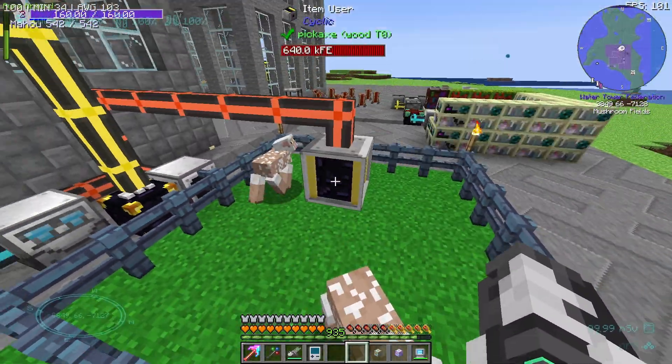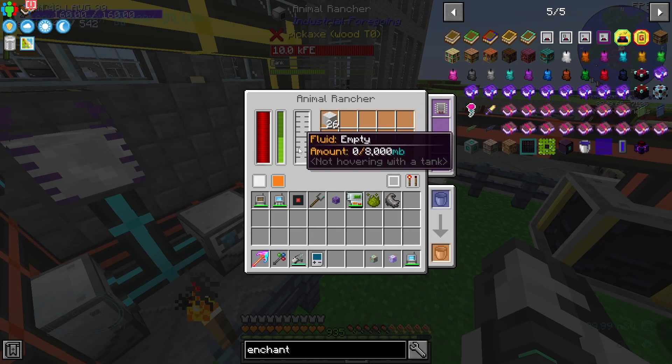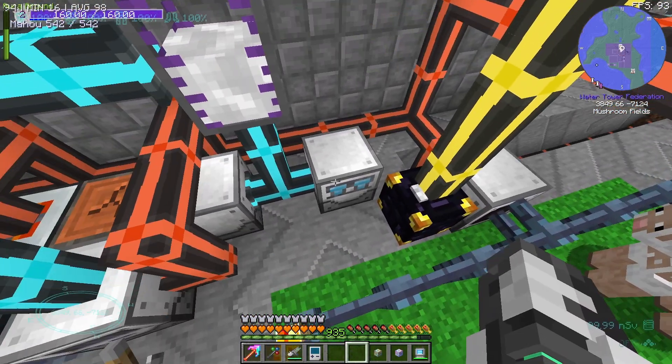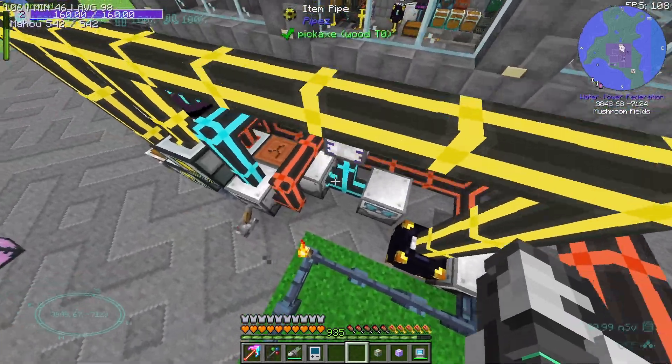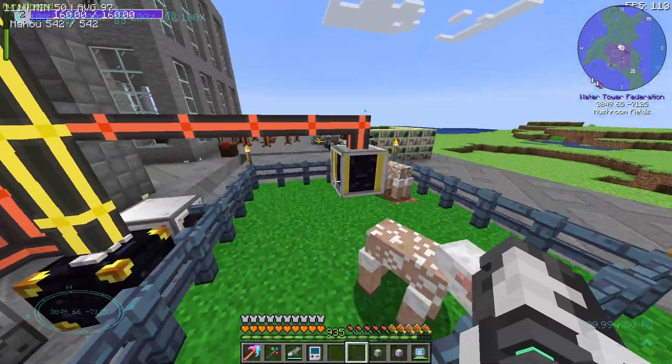We've got a pen here with some item users and an animal rancher. So this is getting our wool, and I think it also gets like sludge from memory — latex in there. And then what's in this? Oh, this is where they're getting latex. That makes sense.